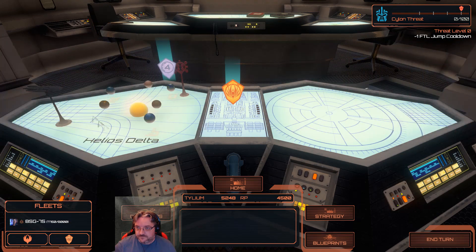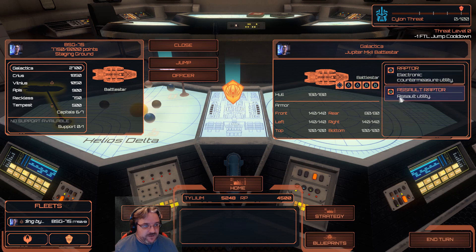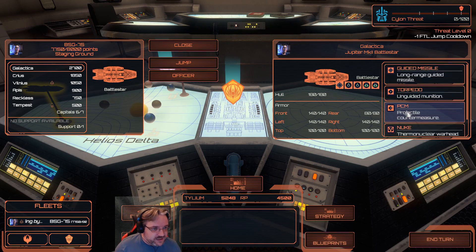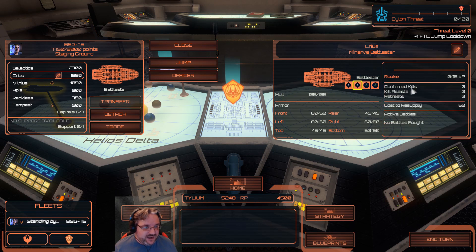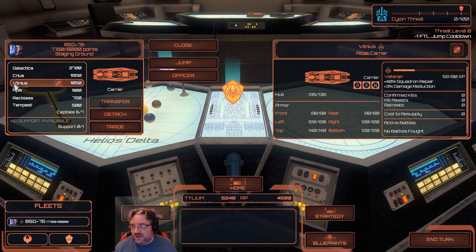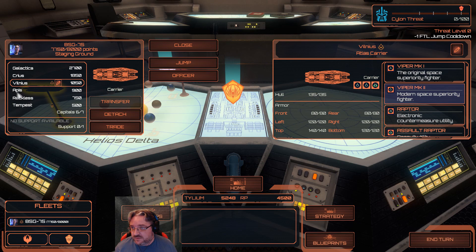Transfer to there. It's a little bit different. While we're here, let's upgrade to Viper Mark 2s. We have Assault Raptors. Extra slots. I've got my nukes and things as well. I do love my nukes. Going to Torpedoes. You can argue the benefits of Torpedoes and Missiles as much as you like. I used to always fall on the side of Missiles, but I've learned the benefit of having Torpedoes. Run Viper Mark 2s. Reckless, my buddy, my pal — go for your Viper Mark 2s. And Tempest is our scout.